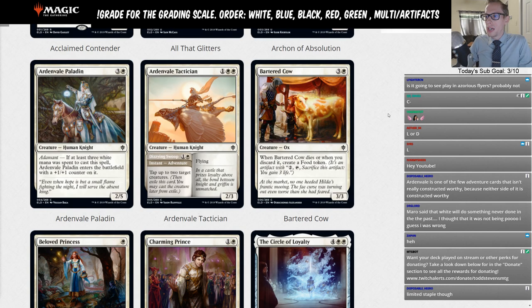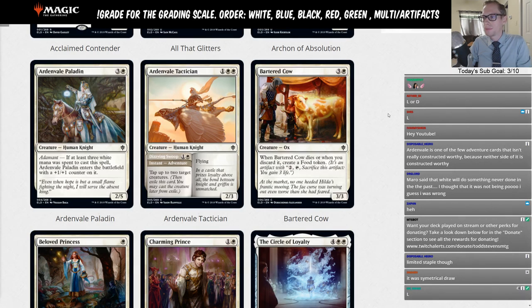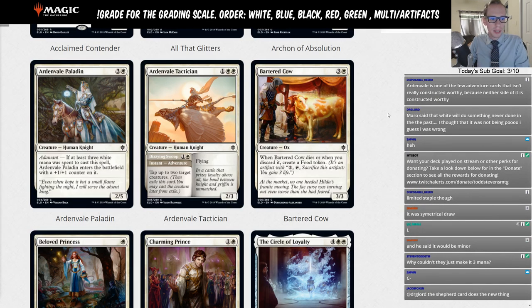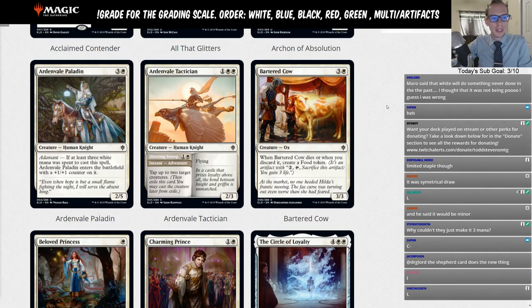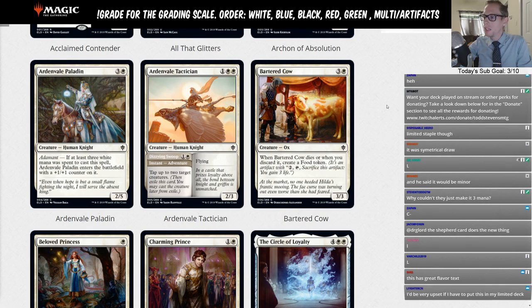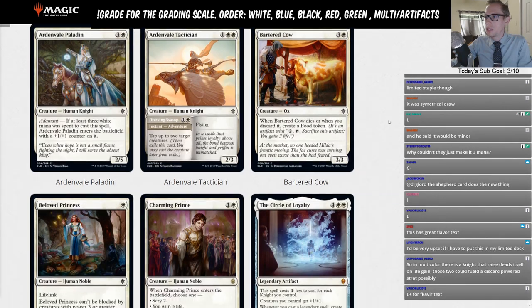Bartered Cow — three and a white, a 3/3. When Bartered Cow dies or when you discard it, create a food token. Do we want to play a four-mana 3/3 that we can discard to make a food token? This is looking just like a limited card — could be pretty good in limited.